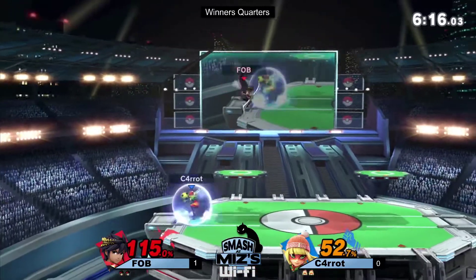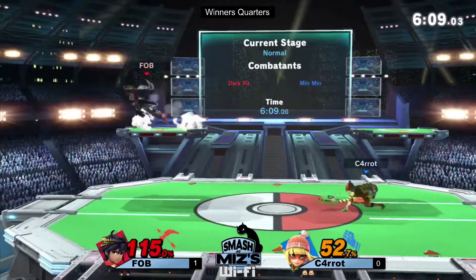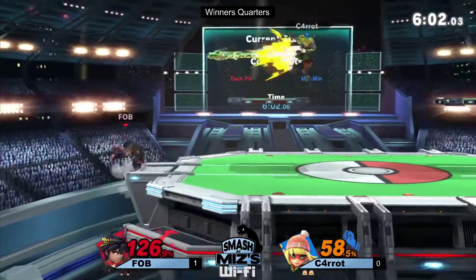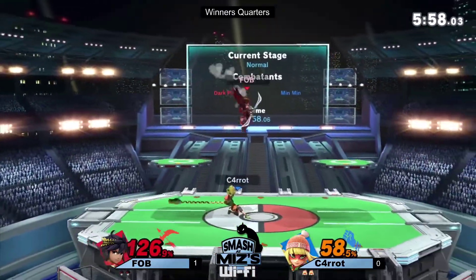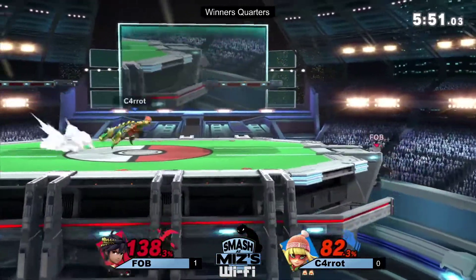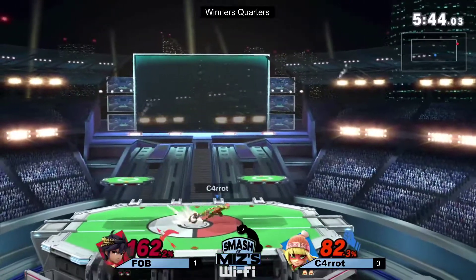It's got so much knockback that if you're off stage at like 40-plus percent, you'll just explode. I've seen bank robberies that were more moral than that. One thing Fob tried earlier was using the Guardian Orbitars to reflect the dragon arm laser — I can tell him for a fact that does not work. The dragon arm laser is counted as a physical hit. It doesn't surprise me — he was probably just going 'look, back off for a sec.'